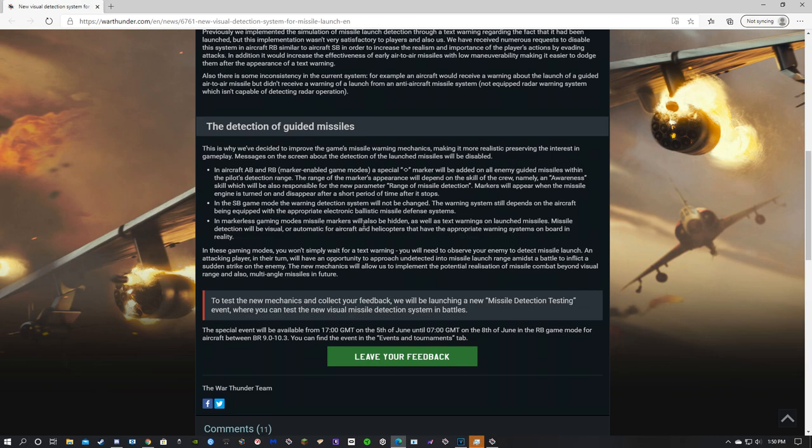Markers will appear when the missile engine is turned on and disable after a short period of time after it stops. In SB game mode, the warning detection system will not be changed — basically sim is unchanged. In these game modes you won't simply wait for a text warning; you will need to observe your enemy to detect a missile launch. An attacking player will have the opportunity to approach undetected into missile launch range amidst a battle to inflict a sudden strike on the enemy.